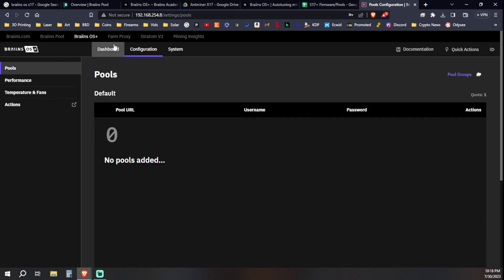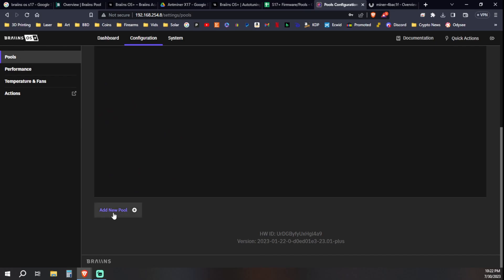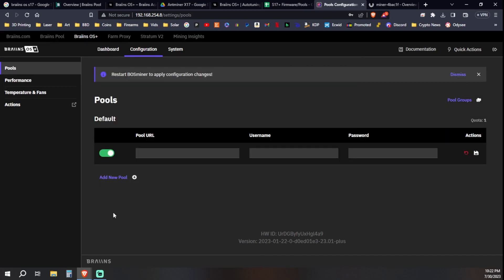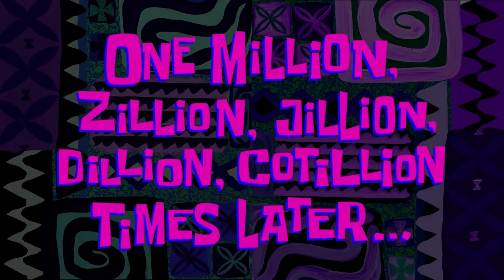I've never used this interface before. Under pools, I had to scroll down to find 'add new pool.' We're going to start with NiceHash.